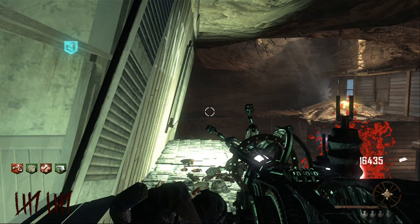Alright YouTube, we're back with another video from Sirlandy, and today I'll be showing you this glitch I found on the bank roof. All you need to do this is the paralyzer, and it's pretty simple.